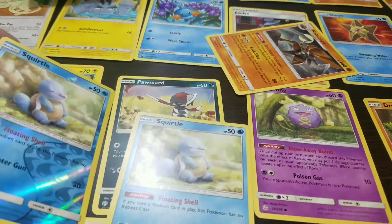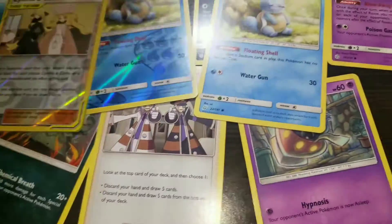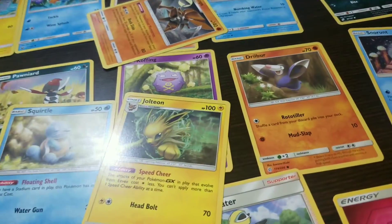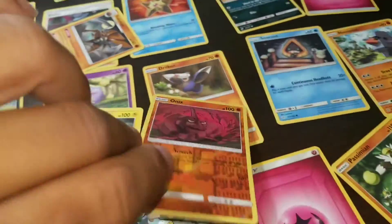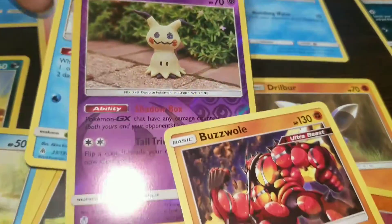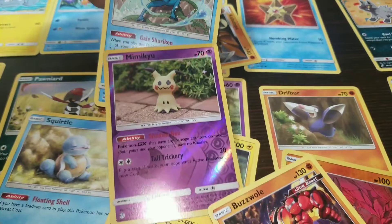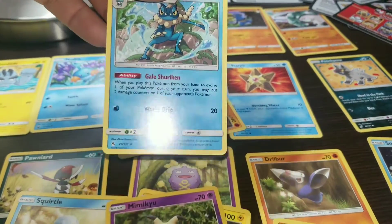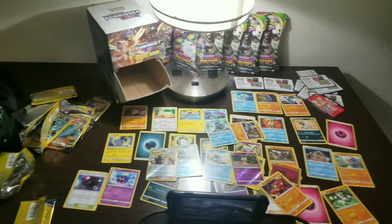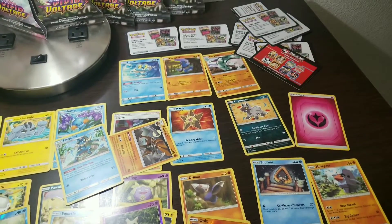Looking at the rares from Family Dollar: we got a holographic and reverse holo Squirtle, a rare trainer, a Jolteon — which isn't rare but rare to me — a reverse holo Onix, a legitimately rare card I'm not sure about, a reverse holo Mimikyu, and a Frogadier I thought was cool. That's the entire Family Dollar haul — eight packs and all these cards.